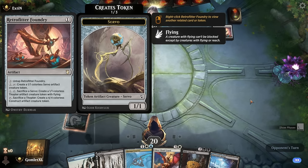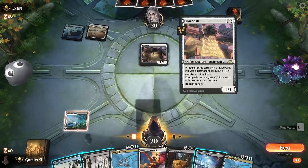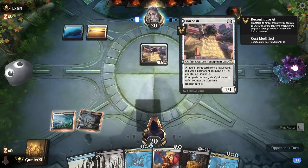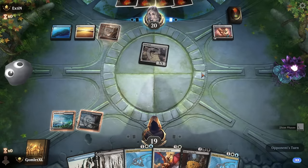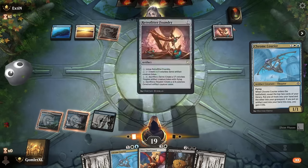Retrofitter Foundry is nasty — it's in a bunch of cubes because it's instant speed, you can dump all your mana into it and keep spewing out creatures. You get to make a Servo that evolves into a Thopter that evolves into a 4-4, and you can keep untapping it later in the game. This is an incredible mana sink that wins basically any long game, and our deck is designed to grind out a long game. We're not going to outgrind a Retrofitter Foundry. They've also got Lion Sash — turn 1 Foundry into turn 2 Lion Sash, and things have gone from bad to worse fast.